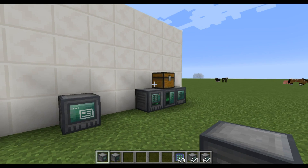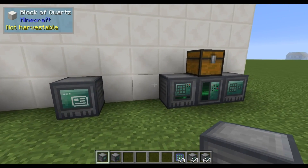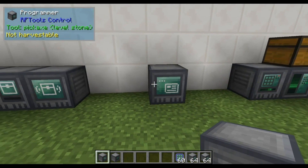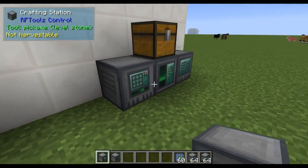Hi, this is MCJT, and in this very small video I'm going to show you recursive auto-crafting in RF2's control. This is the program, but before I try to explain it, let me first demonstrate it.